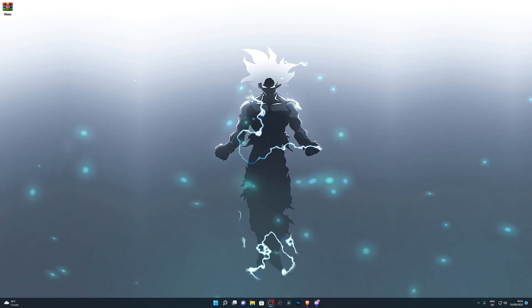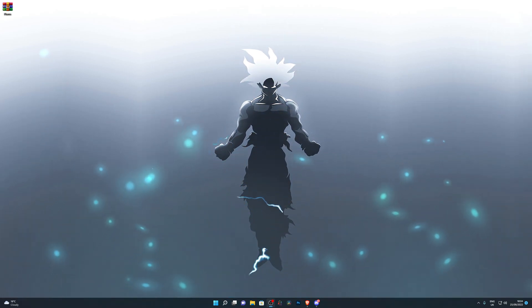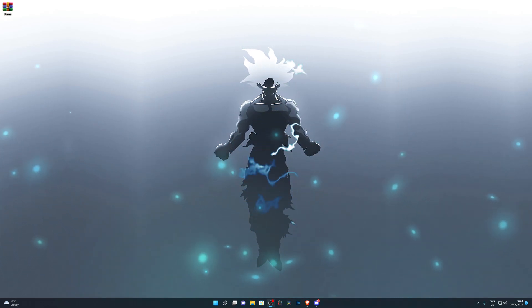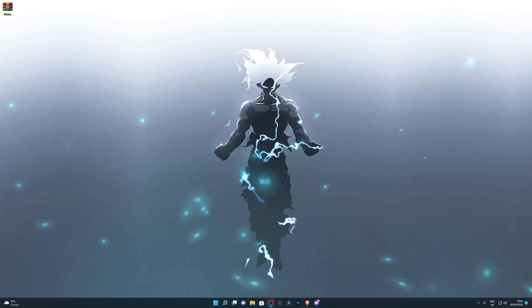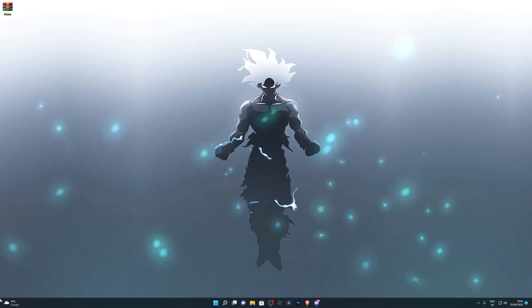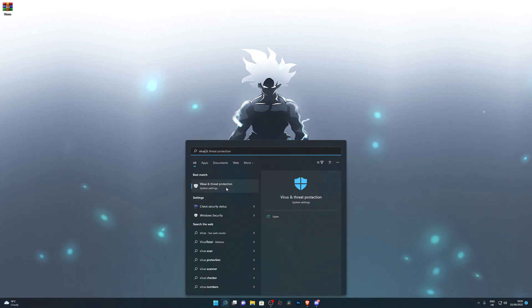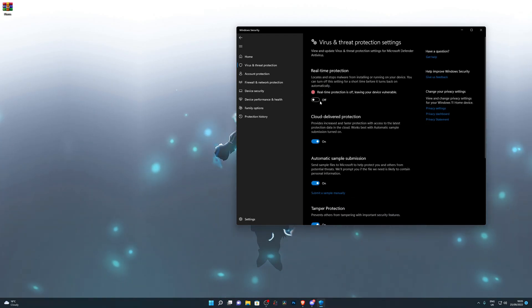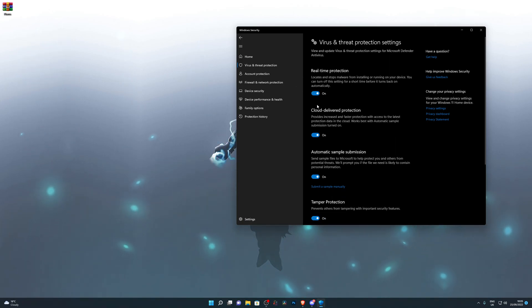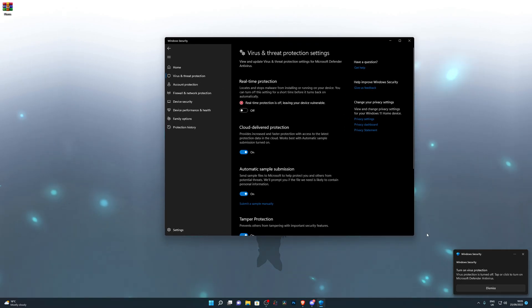The very first thing you need to do is disable your antivirus — it really depends on which antivirus you're currently using. Fluxus only works on Windows 10 and 11, and on those systems the default antivirus is Virus and Threat Protection, or Windows Defender, made by Microsoft. If you're on Windows 10 or 11, come over to the taskbar icon — on Windows 11 it will be this icon, and on Windows 10 it will be in this corner, or you can press your Windows key. Search for 'Virus and Threat Protection,' go into Manage Settings, and make sure real-time protection is toggled off. If it gives you a prompt to approve it, click yes to disable the antivirus.